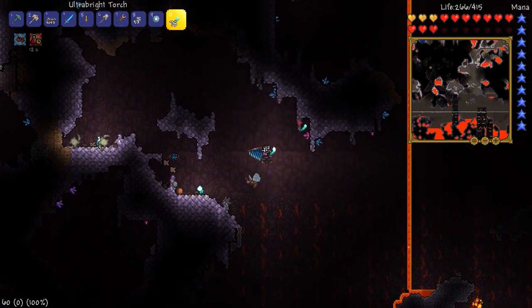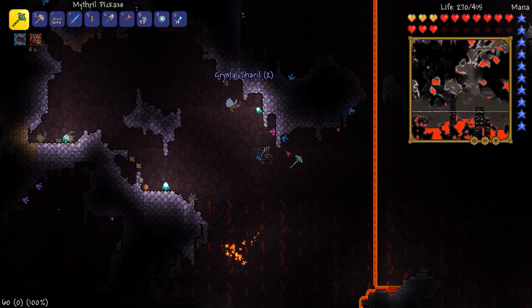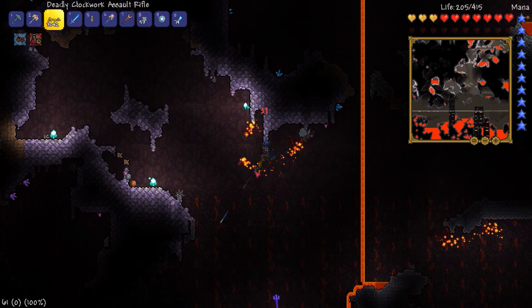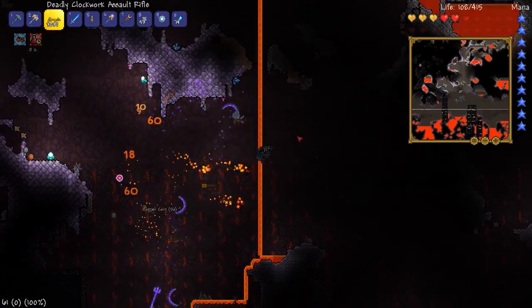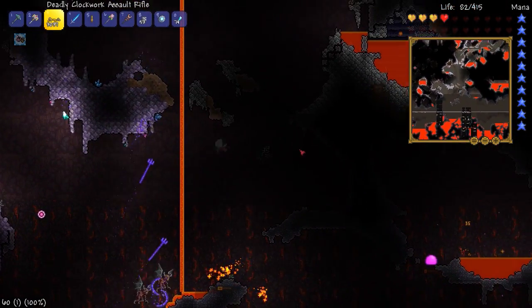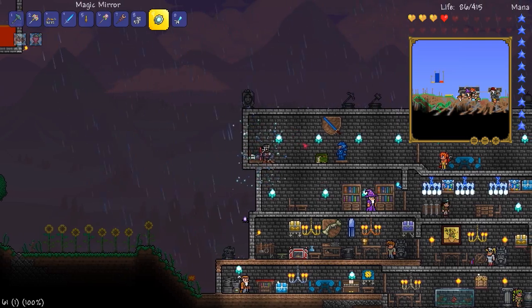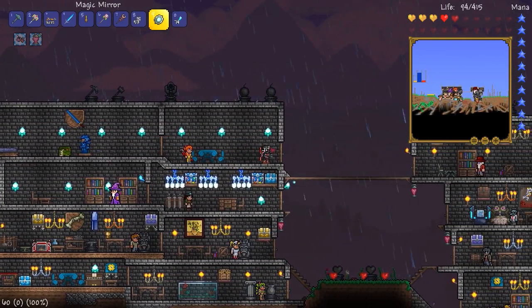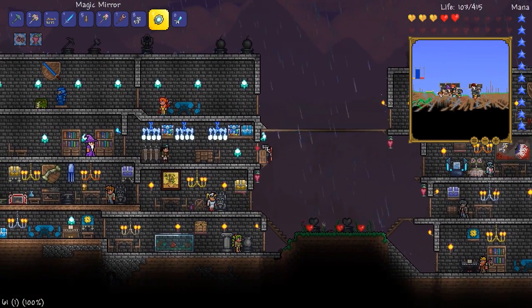Underground Hallow it is. I believe it's 30 to 35 of these crystal shards — the point is to go ahead and try to make the Magical Harp. Oh that's right, we've got Red Devils! These guys do not mess around. Teleport — oh God, ambushed by Red Devils! Well, that did not go the way I wanted. Totally forgot — once you kill a boss in hard mode, you get Red Devils.